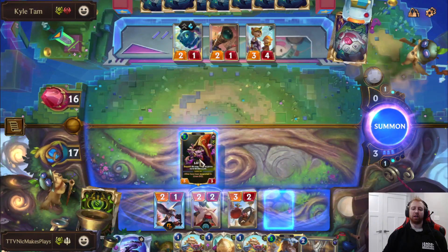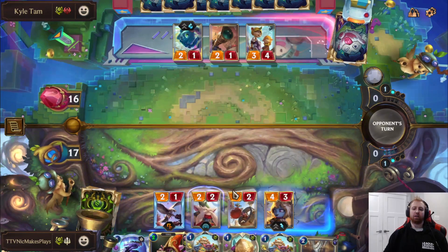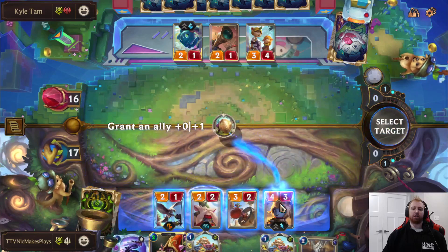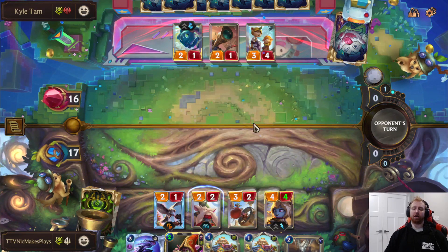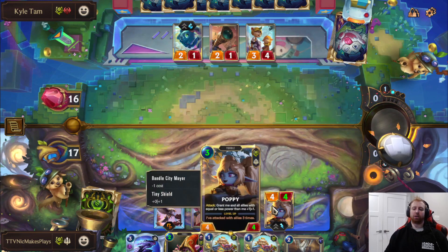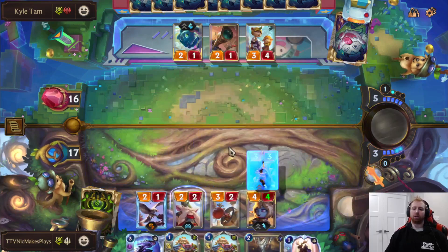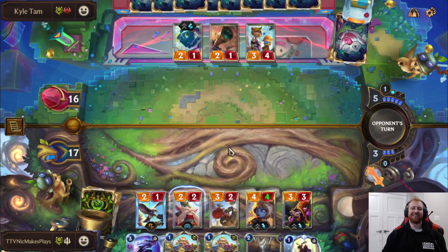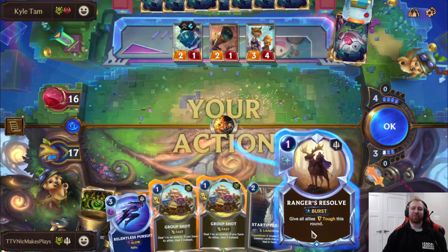I think I'll actually play Poppy first. I want to give her the shield in case he has Buster Shot. He's tapped under Buster Shot right now — it deals three damage to an enemy. So he can use it on Poppy, but the shield will keep her out of that range. Play Lulu. Pretty good. Yep, he did have the Buster Shot — I had the read! Good Ranger Resolve, so Lulu will also be staying alive here.